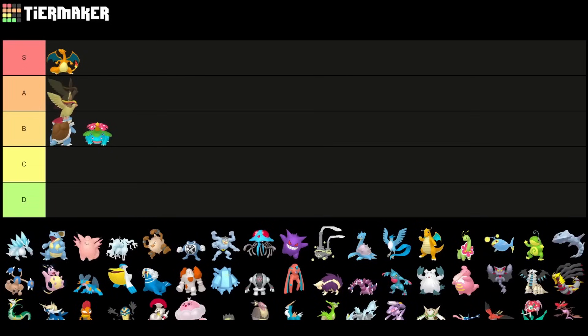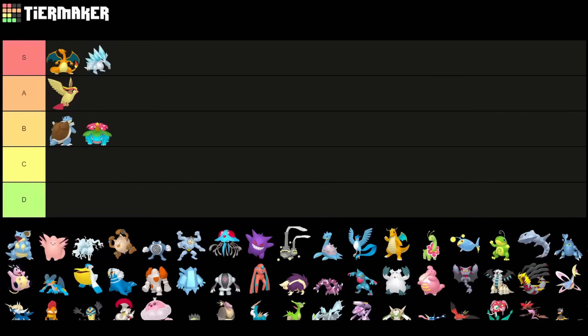Pidgeot is definitely a strong pick — I wouldn't put it into S tier right now, but it's definitely somewhere up there, so we have it in A tier. Alolan Sandslash, having access to a shadow form like Charizard, is definitely S tier, while a little bit lower it's still a strong Pokemon to pick for the open Ultra League.